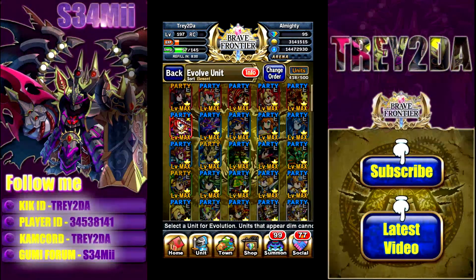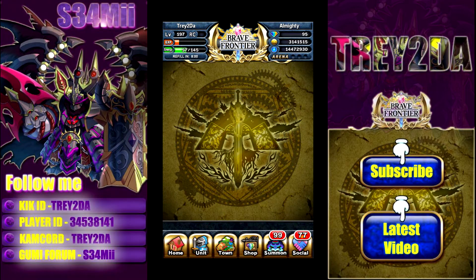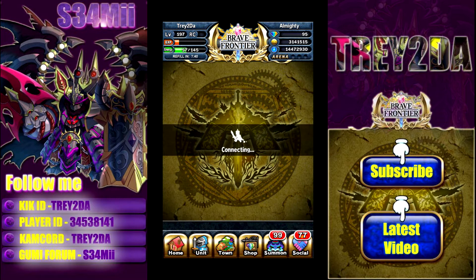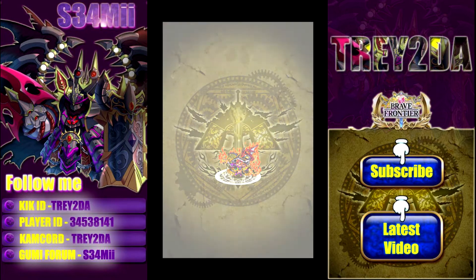What's going on guys, Trey coming back at your screen by means of the World Wide Web with another 6-star review video. The one we're reviewing today is going to be Dia. Her 6-star just recently released, and what you're going to need to evolve her is a miracle totem, fire totem, two firepots, a metal mimic, and 500,000 zen. Let's go ahead and evolve her.